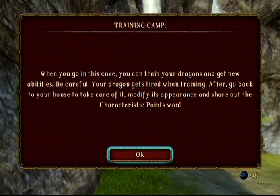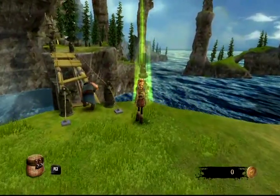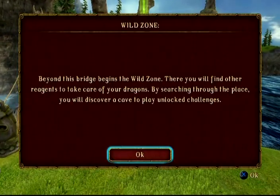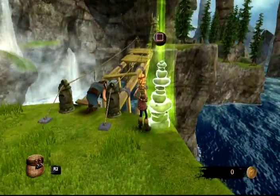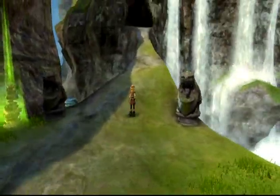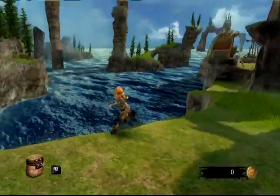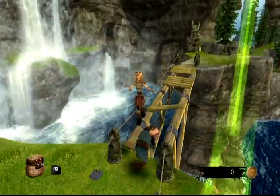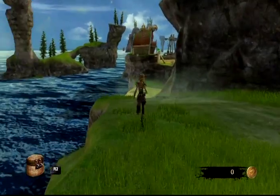This is the training area. Be careful — your dragon gets tired when training. Afterward, go back to your house to take care of it, modify its appearance, and allocate characteristic points. Over here leads to a bonus area — the wild zone. You'll find other reagents and a cave to unlock challenges. Can't go there yet — gated content. I was actually supposed to talk to the village chief first.